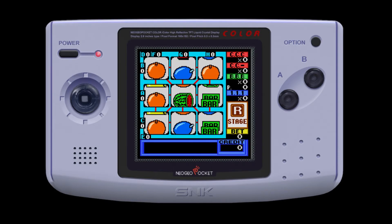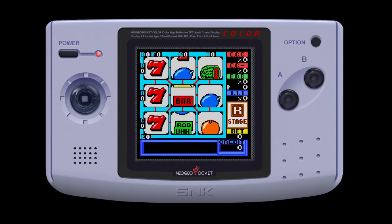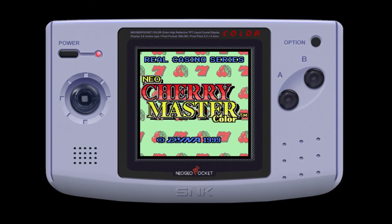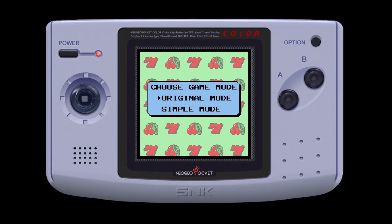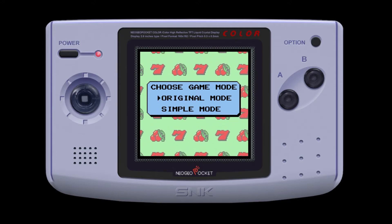So as you've probably gathered by now, it's some sort of fruit machine simulator, bandit simulator, whatever you want to call them. So let's press A to start. You can see the very colourful logo — real casino series — and we've got a choice of original mode or simple mode on this one. You can see the sevens and the fruits in the background. So I'm going to go for original mode.